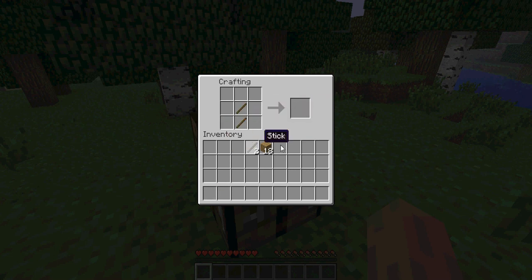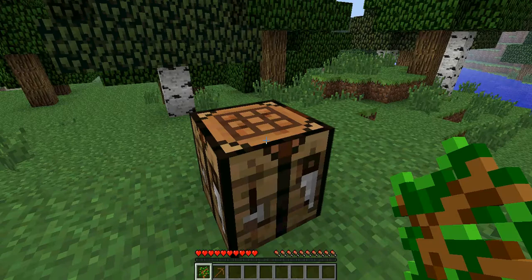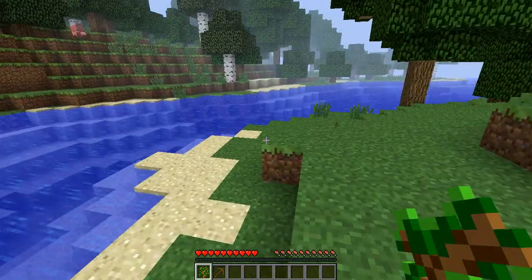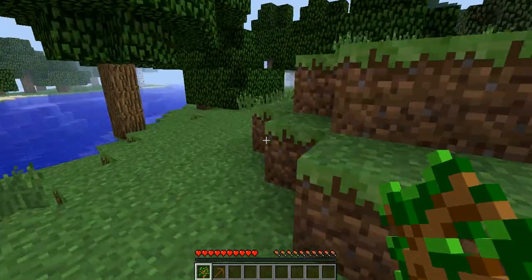Then, to make a pickaxe, just do this right here, and there we go. Now, the second thing that I do, because I can't stand just using wood, is I get some cobblestone.